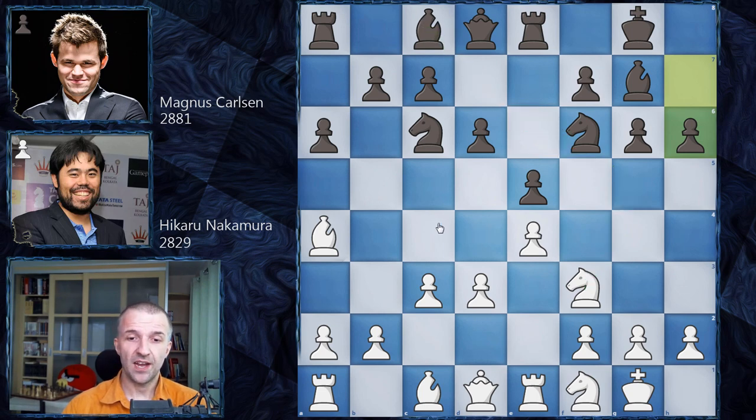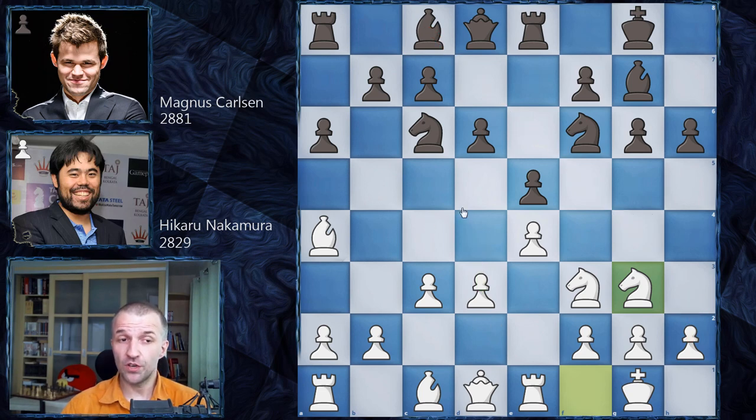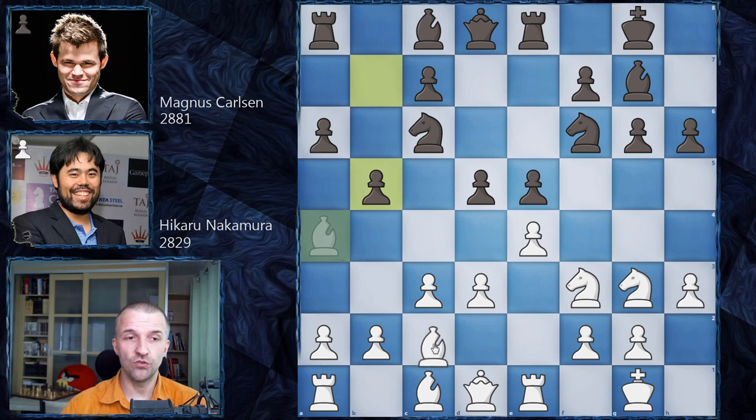We have knight g3. White's plan is to play h3, take away the square from the bishop, then push d4. But Magnus strikes first - boom, d5! Then h3 by Hikaru, following his plan, and now b5 kicking the bishop, bishop c2. It's possible to develop with bishop b7, then re-maneuver the knight via b8 to d7, strike the center, and get quite a lot of space and an interesting attack on the queenside and center.